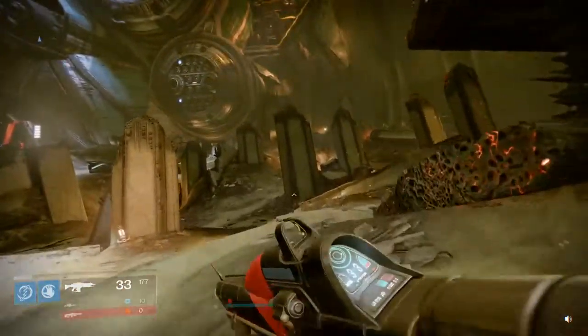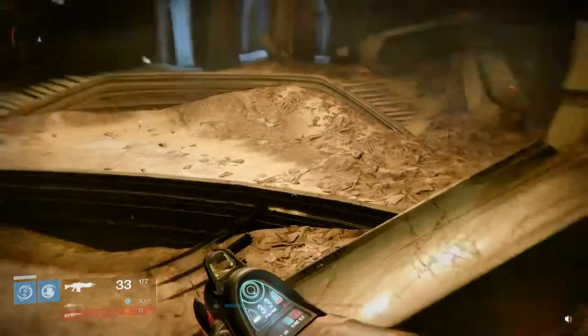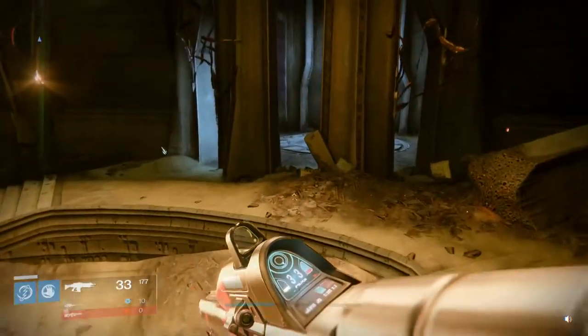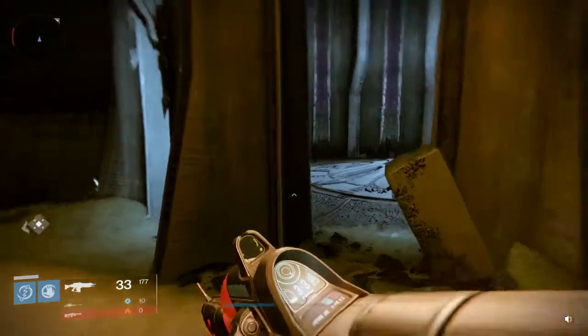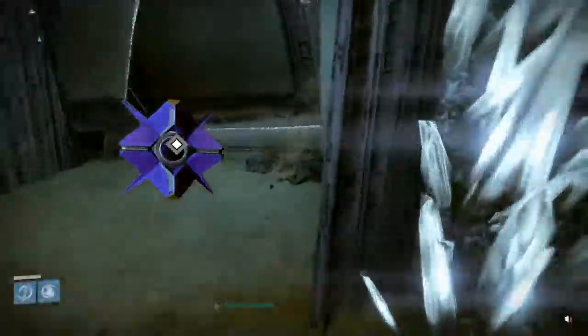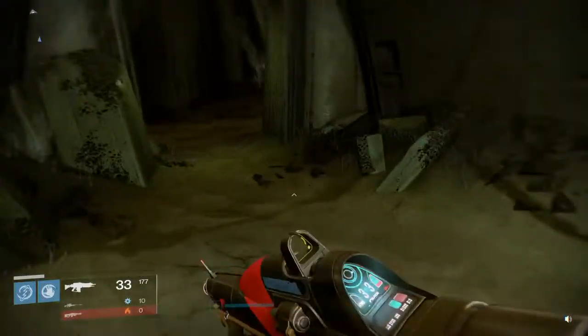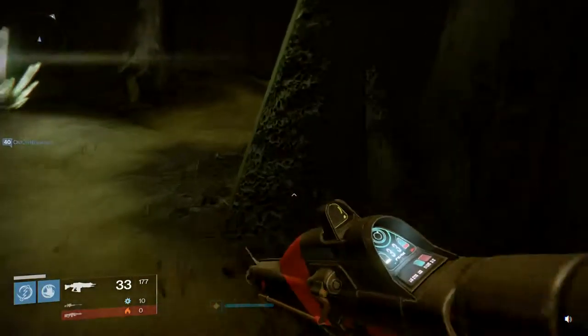So when you drop in on patrol mode on the Dreadnought, you want to run right around this corner to the right and glide if you're a Warlock. If you're not, you want to go through right here. Pull up your ghost — it's still showing the whole breach, it'll change in just a minute — so come on down here.